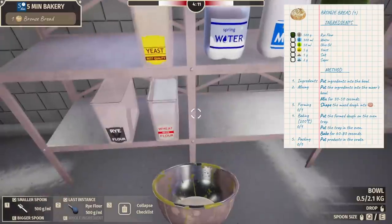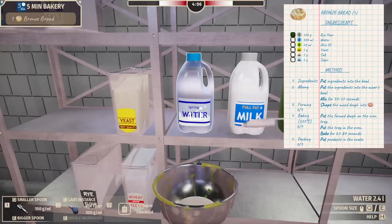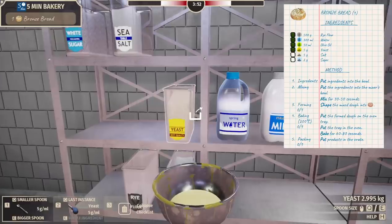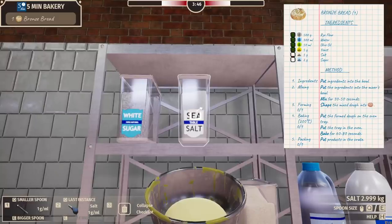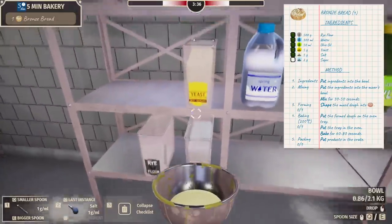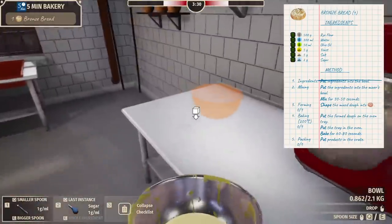We need rye flour — 500 grams, perfect. Now we can't go crazy, we want to actually do this right. Smaller spoon, 100 grams each. Who the hell uses spoons to measure water? 50 grams of olive oil. We need some yeast — there we go. Is sea salt good? I don't know the difference, so let's just use the little spoon. I accidentally clicked it — there we go.